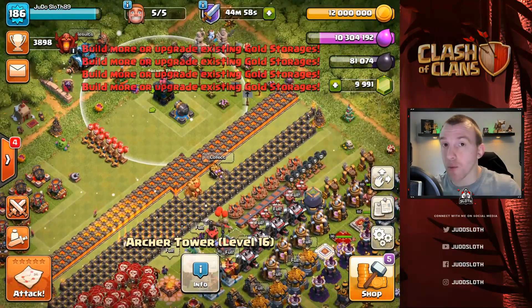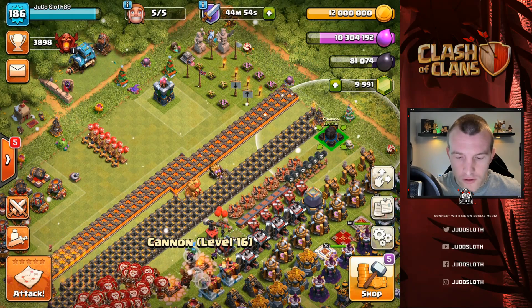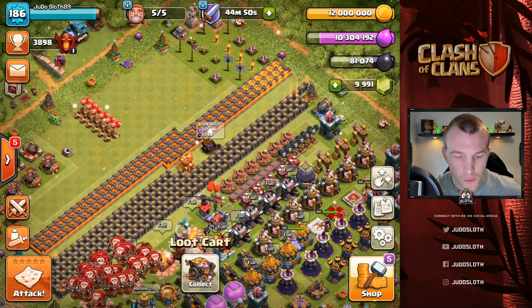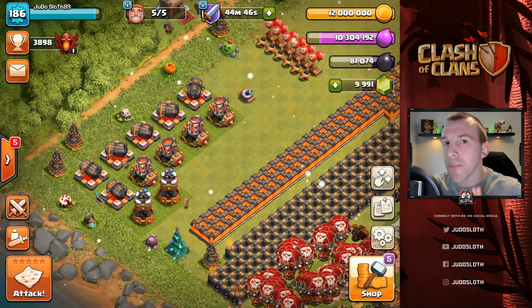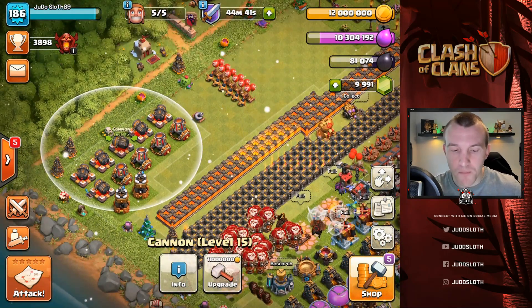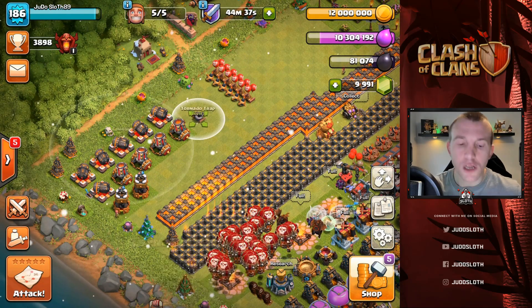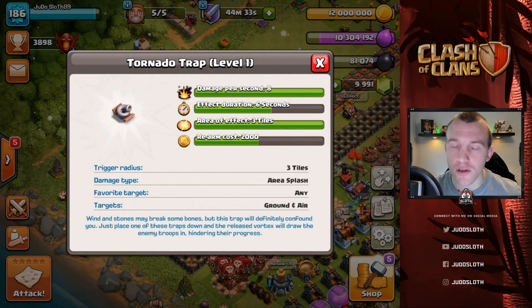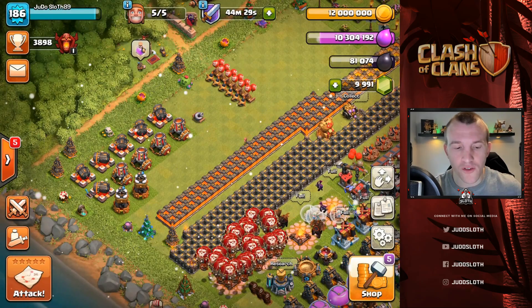The cannon and archer tower that we upgraded in the previous episode are done so let's pull them across to the progress base. We're running out of space - 100,000 of each, beautiful stuff. In order to get maxed out we basically have the bomb towers, mortars and cannons left. The cannons will be the priority but I also want to upgrade the tornado trap, because when it gets troops spinning around in the spot like that it can really help out.